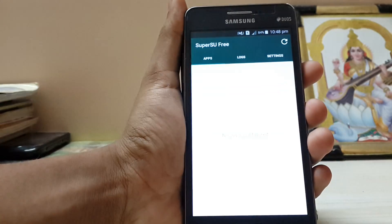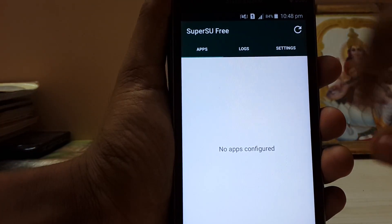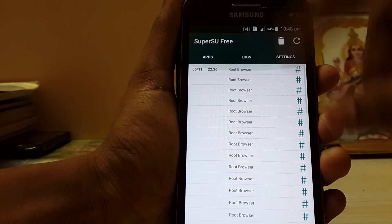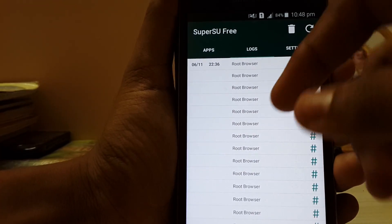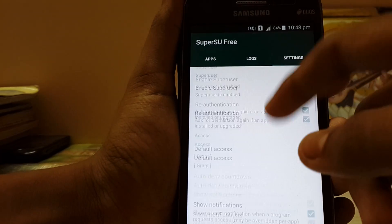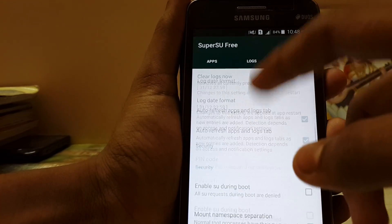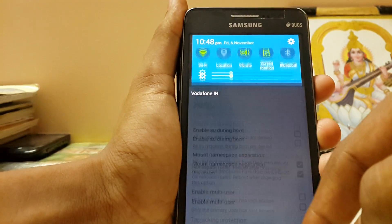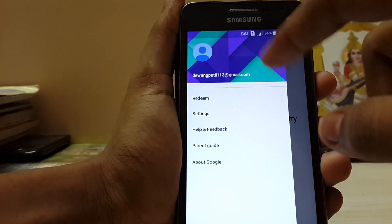There is SuperSU and you can see I have no apps configured, but I will use the root browser a lot to make some tweaks. I don't have any app to show you right now — let's just restore my Wi-Fi connection.